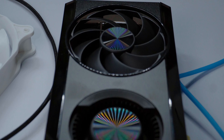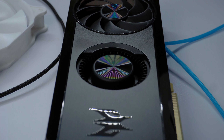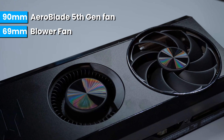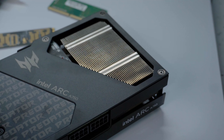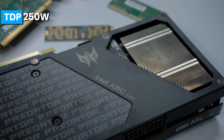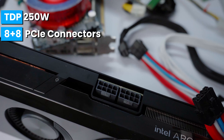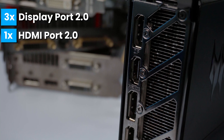A dual fan cooler with Predator's fifth-generation Aeroblade fans alongside a blower-style fan will keep this card cool and quiet during intense gaming sessions. And this card has a TDP of 250 watts, all delivered by the 8+8 PCIe pin connectors located on the far side of the card.